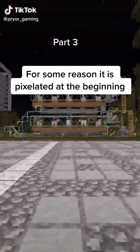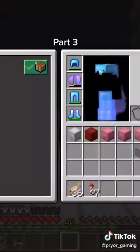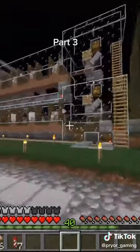This here is an automatic wool farm. This version is actually not super efficient because it uses a hopper clock instead of observers. Observers shear the sheep right as it eats and grows back its wool, whereas the hopper clock only shears the sheep at certain periods of time.